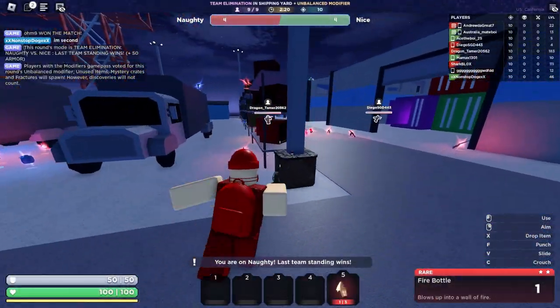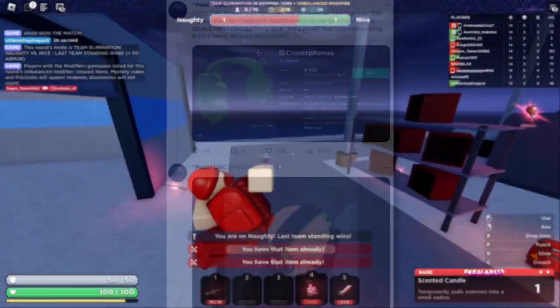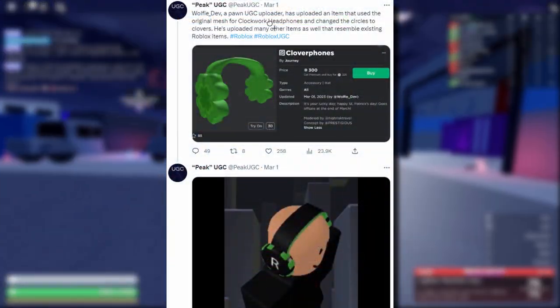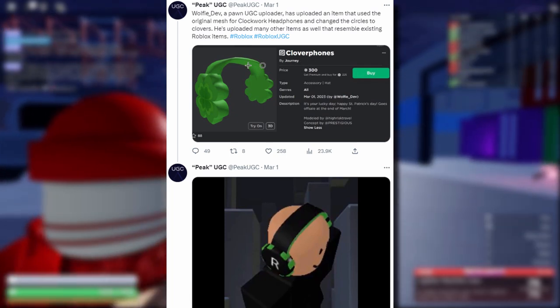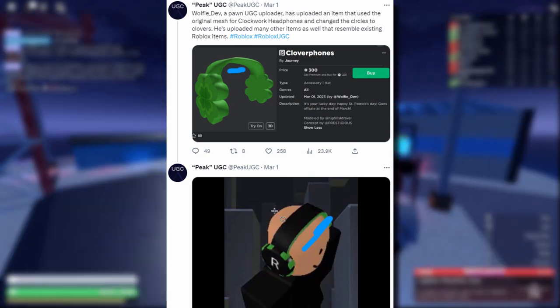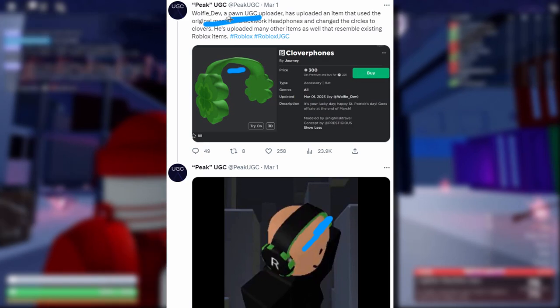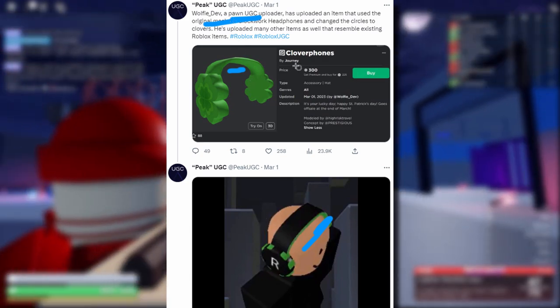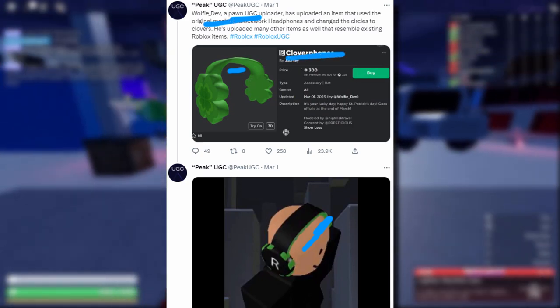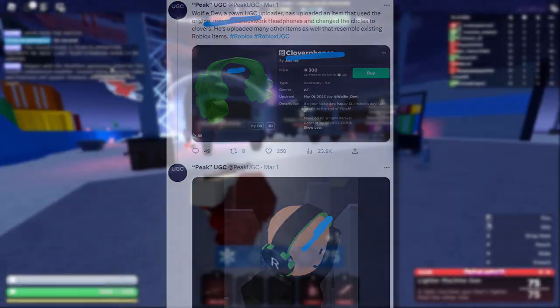This one was kind of interesting. This isn't really like remaking something using multiple parts, but this guy WolfieDev uploaded some Clover phones, and what he ended up doing was just copying the middle band section from the clockworks — it's exactly the same. They used the old clockwork mesh, the original mesh, and then just transformed it into their own Clover phones. Kind of smart, but it's still kind of copying Roblox. Maybe they thought they'd get away with it.